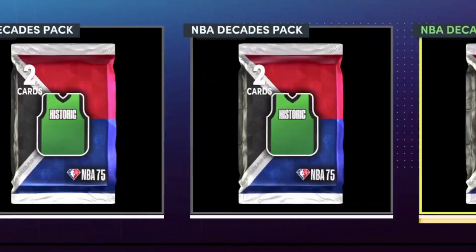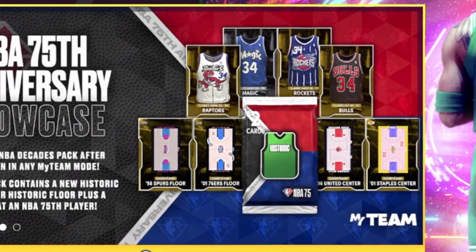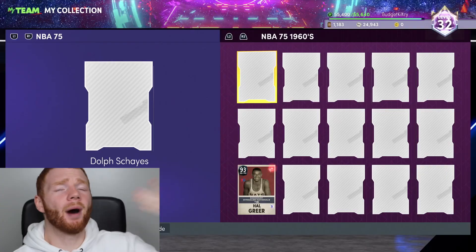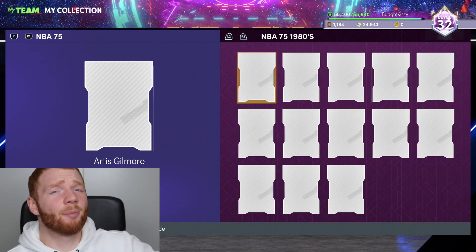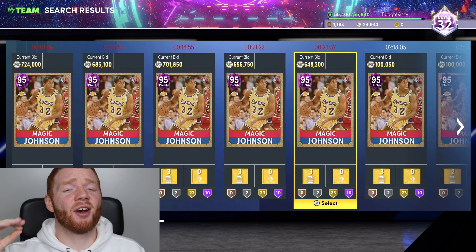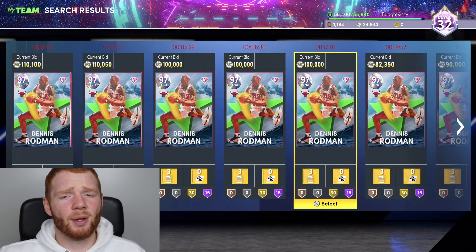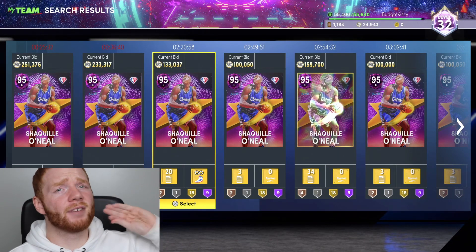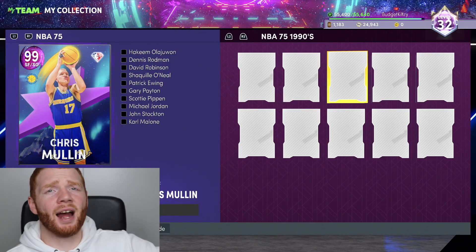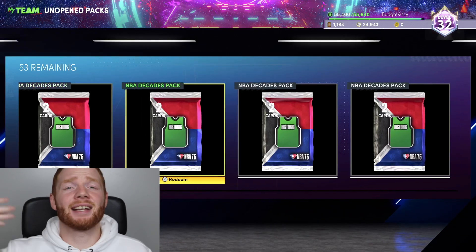We're opening over 50 NBA Decades packs in this video. This weekend has been fire because 2K put these packs in the game — they can give you a new uniform, arena, but also an NBA 75 player. There are some crazy NBA 75 players we want; for example, this pink diamond Magic is going for 800K. There's also Dennis Rodman, Shaq, and so many more that go for a lot of MT because people are trying to lock in sets for Chris Mullen and especially Cedric Maxwell.